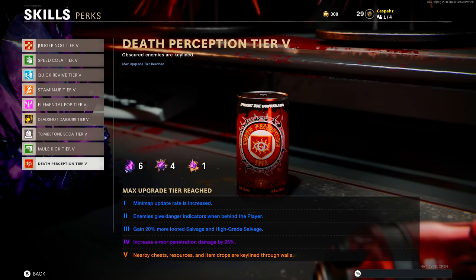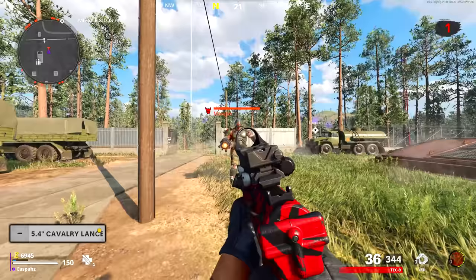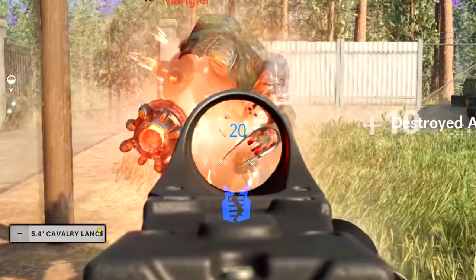If you combine the damage boost you get from Death Perception tier 4, the boost you get from Deadshot Daiquiri tier 2 against armor pieces, and select this barrel for your weapon, this is how much damage you can deal. This test was done on the mangler on the first wave of Outbreak — you can see the damage differential based on the different combination of boosts.